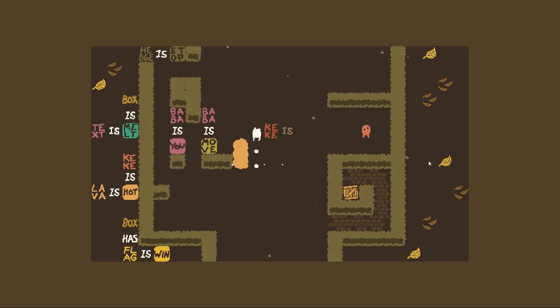Let's try approaching this from another angle. Wait - I can just stand on lava! I didn't know that. Okay, I can come through here, I can then move that over twice because I'm twice as fast now that I've done that.